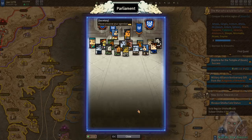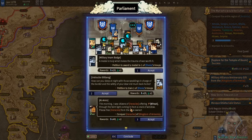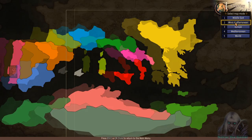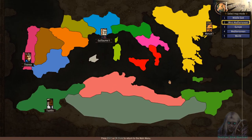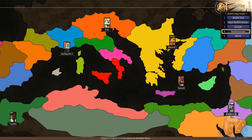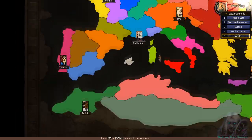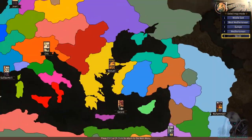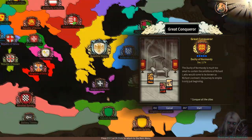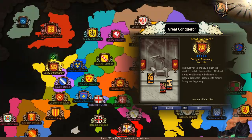I had fun with the scenario and it made learning the game a breeze. Once you fully understand the game, the free-play sandbox mode is where you'll spend your time replaying. It's basically the same as scenario mode, only without story dialogues and you're free to choose how you progress. In free play, you can select maps including the Middle East, West Mediterranean, Europe, or Mediterranean, and if you want to combine them, choose the world map.